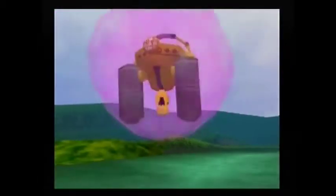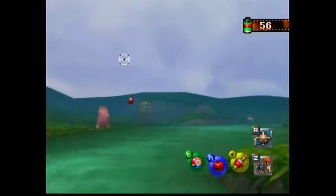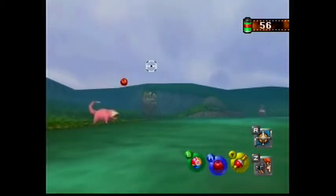Look across the river from where the Slowpoke is, and you'll see something in the ground. It should look like red leaves.